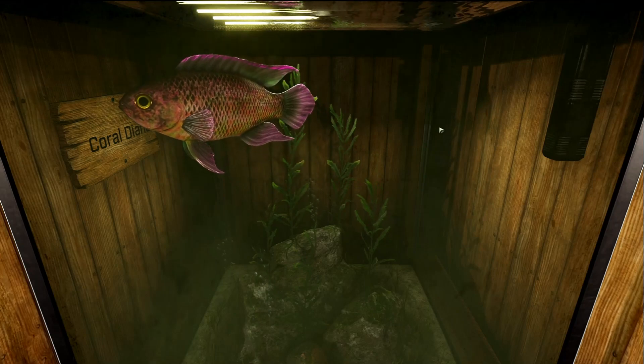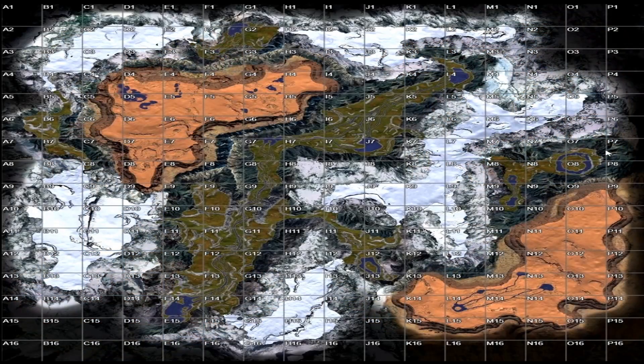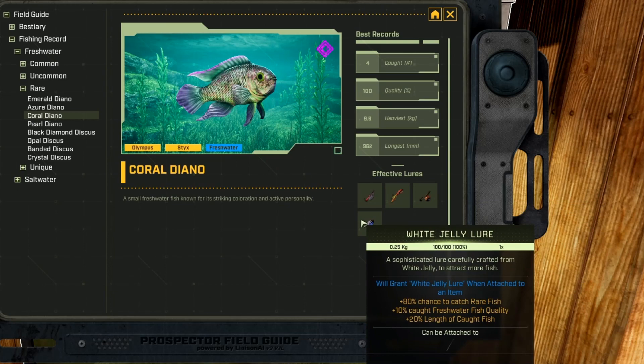Next up we have the Coral Diano, and it is a rare freshwater fish. On Olympus you can find it at the bottom of G14 in the forest biome and also the Ice Home Outpost. On Sticks, you can find them in the Enclosed Wood area around I12 and J12, around Ring Lake, and in the Ring Lake Crater. If you find any caves with water in that biome you can also catch it there. Its favorite lures are dog tag, rubber, poison, and white jelly.